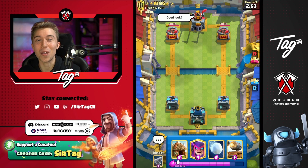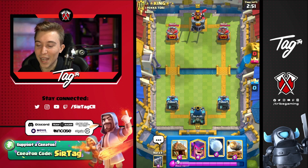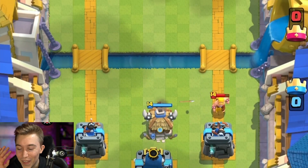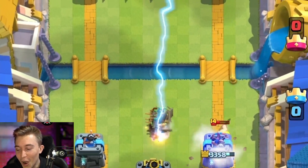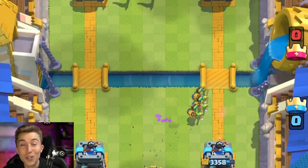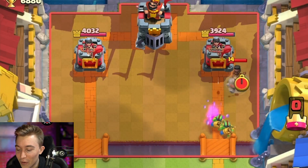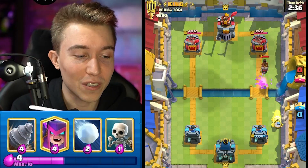Getting into this game, it is all about the splishy splash damage with the witch and the mega knight. We are going to be spamming so much counter push that our opponent won't know what to do. He's going to lightning right out of the jump — showing us his card so early on. I'm excited about this because we know he's going to be running a PEKKA deck after we see lightning and ram rider.